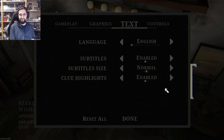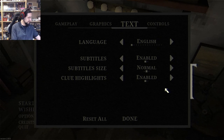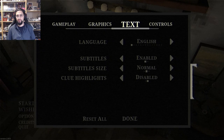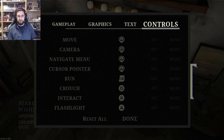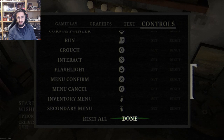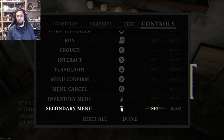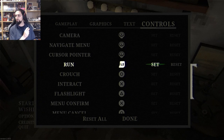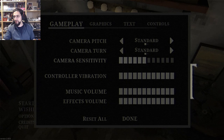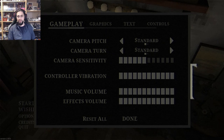Hopefully not like God of War Ragnarok where the boy tells us every five seconds what to do. Controller — run on L2, crouch, interact, flashlight. There's more: confirm, cancel, inventory menu. Oh, but where is the sound option? That's really weird. I think this should be fine. Start demo — yeah, I'm really interested in this one.